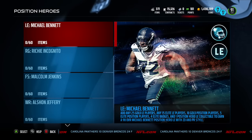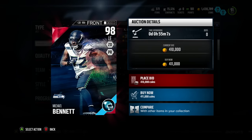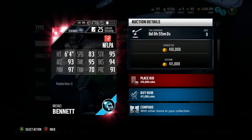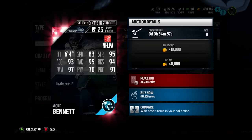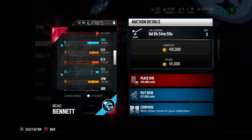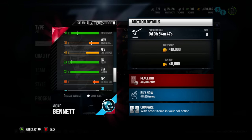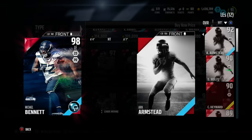Let's go to the auction block real quick and check out how terrible this Michael Bennett is. Here is Michael Bennett, and his stock is dropping. A 98 overall left end — that's only 400,000 coins, which is crazy. Here he is: 83 speed, which is not the greatest. 95 strength, 94 block shed, 97 power, 95 tackle, 95 acceleration. Does he have any hidden stats? I think he has 92 hit power, which is not terrible, but this card really doesn't look that special to me. I know it's a left end and it probably can't look that great.